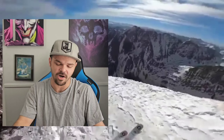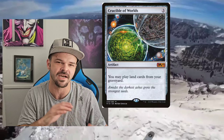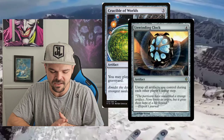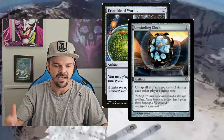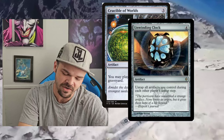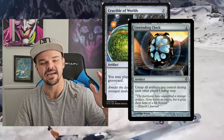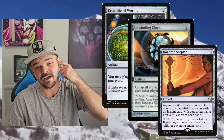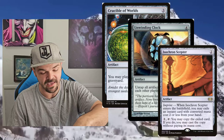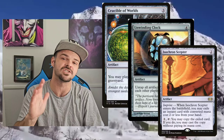Some of the best honorable mentions: Crucible of Worlds — being able to play lands from your graveyard is super good, just kind of niche. Unwinding Clock — it untaps your artifacts during your opponents' untap steps, super solid because it gives you extra mana constantly, and it goes well with Dalken Orrery. And Isochron Scepter, a combo enabler that lets you shut down opponents with Unwinding Clock and Silence. It's really good — I don't use it a whole lot because it's so good.